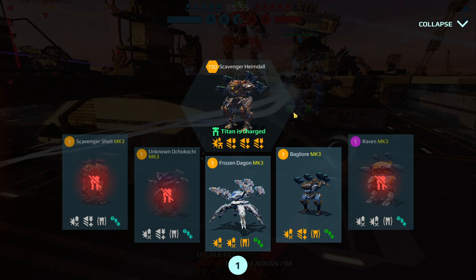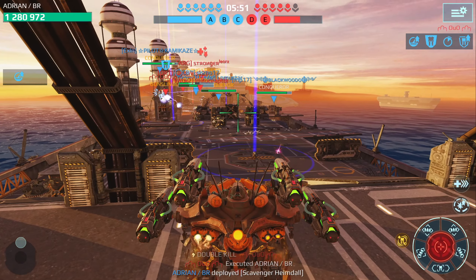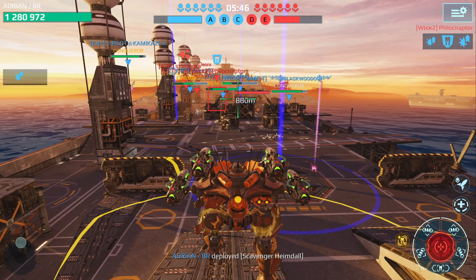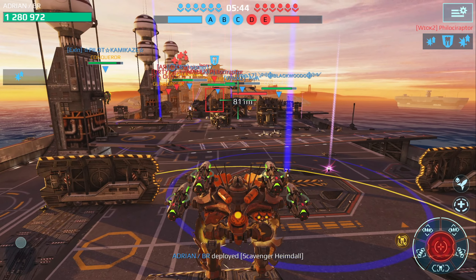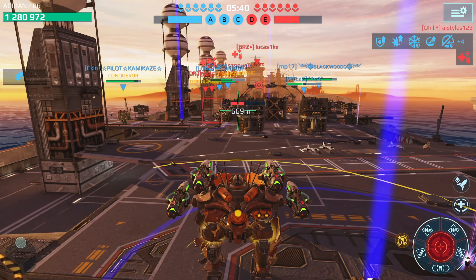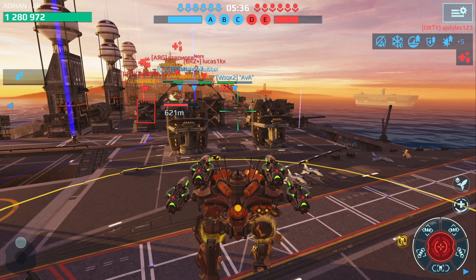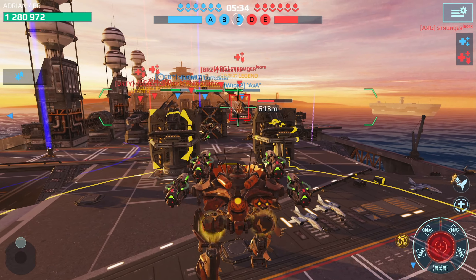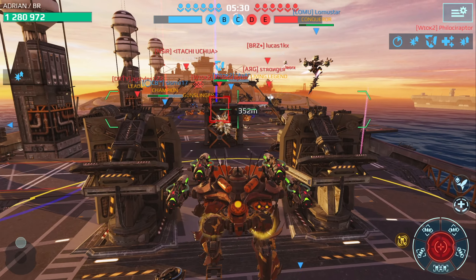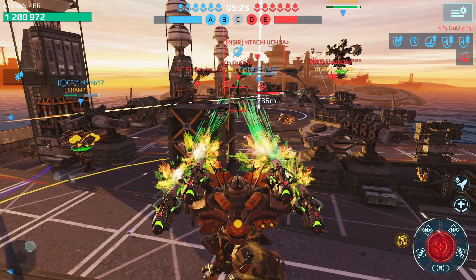Oh boy, that guy's got a pretty nasty build — is that an ultimate Balcazari with the Teslas? Let's try to get this to work now. You can see why I was experimenting with the Titan Accelerator on here, because the Heimdall is kind of slow. We should probably protect that center — we don't want to give up that beacon after I've sacrificed so much.